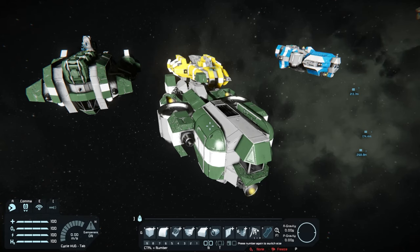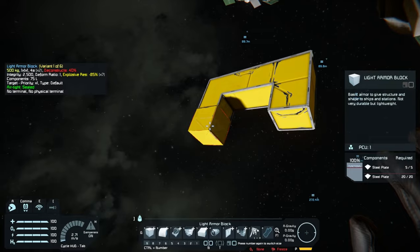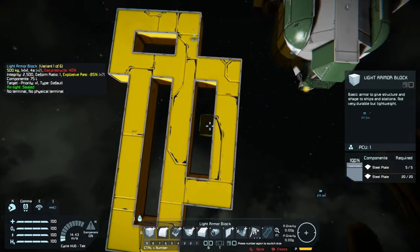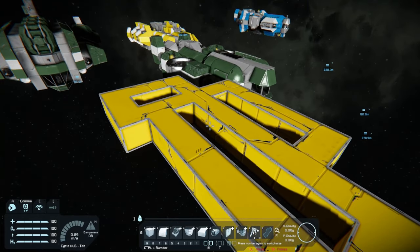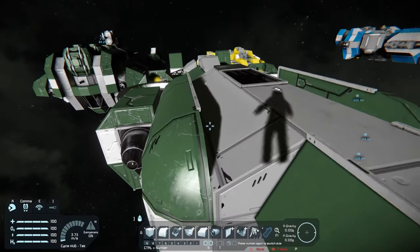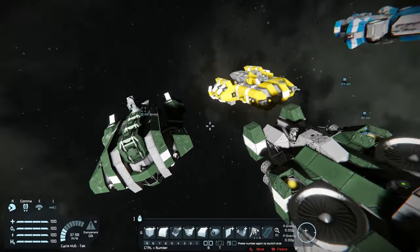Another fun one is a build challenge where — say there are four of you — you all start with the same frame for a ship. Use a pre-existing frame. You work on it for 30 minutes, then pass it around clockwise. Work on it for 30 minutes, pass it around however many times to the number of players you've got. And you'll see how you each tackled the different stages differently and you can get ideas. Ideally you want to be building with people you see as better builders than yourself, but you can build with anyone really. Just building in general is like working out a muscle — you just get better and you'll find your own niche.